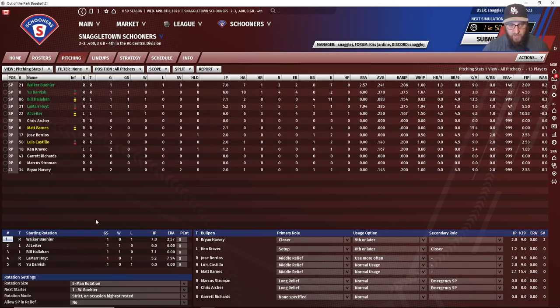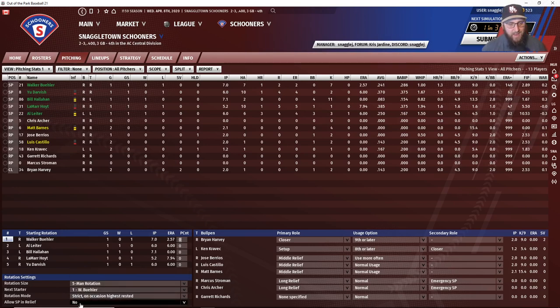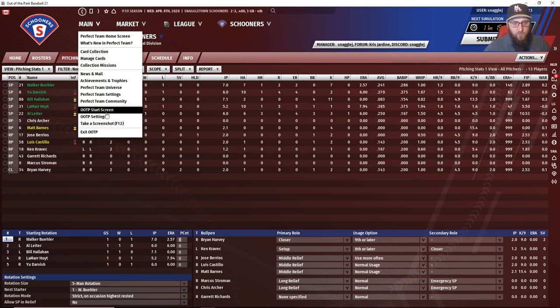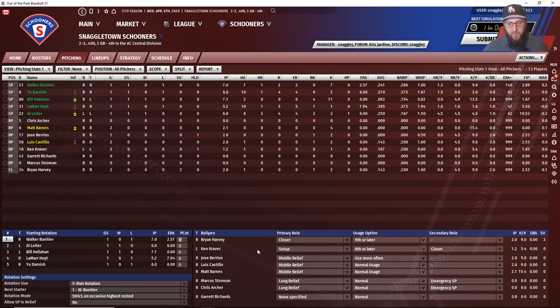The Pitching Staff screen is the same as in the core game. You have your rotation on one side, your bullpen on the other. You can manage pitch counts and set up a four-to-six man rotation, choose your next starter, and decide on strict order, occasional highest rested, or always highest rested. You can also allow starting pitchers in relief. For the bullpen, you set different roles and usages. I recommend checking the manual, which I'll link in the description below, for a breakdown of each role.